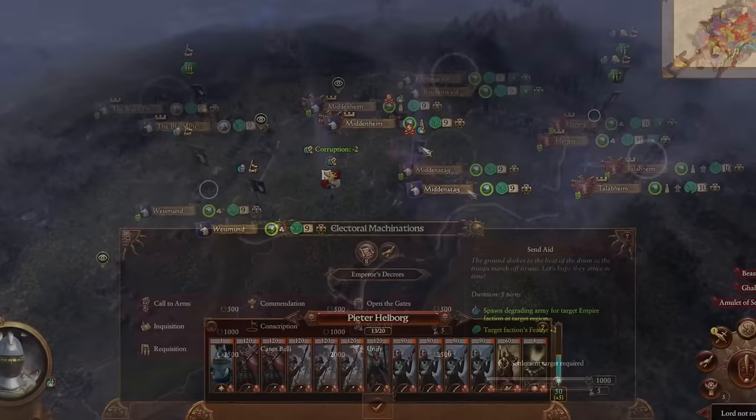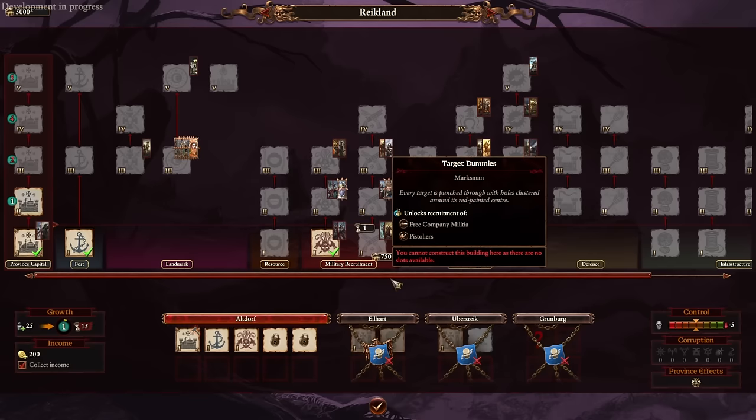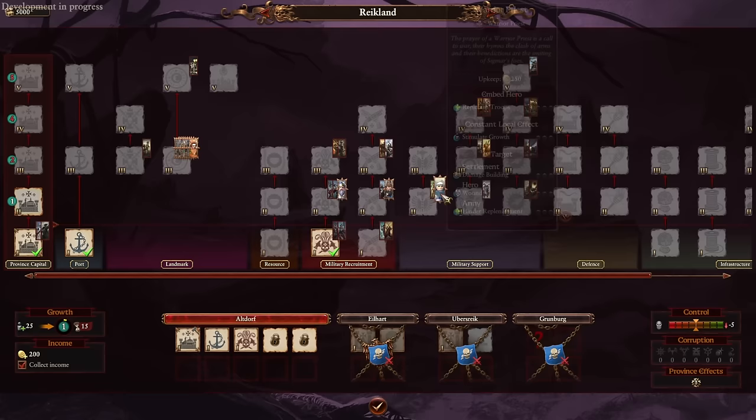Buildings have been reworked, notably gunpowder units and artillery units have been separated. Initial hero recruitment has been moved to tier 2 to give you earlier access to heroes, although increasing hero capacity still requires a higher building tier. And there have been a few other tweaks.